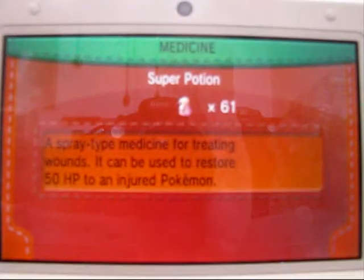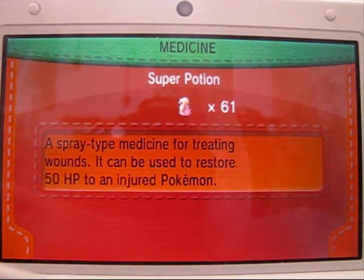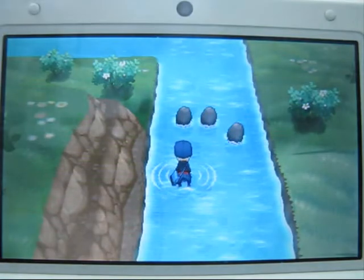Now let's just switch it with the Malamar. Oh yeah, I need to restore its HP too so it won't die. A Super Potion will do it — you know, another one, maybe even better.